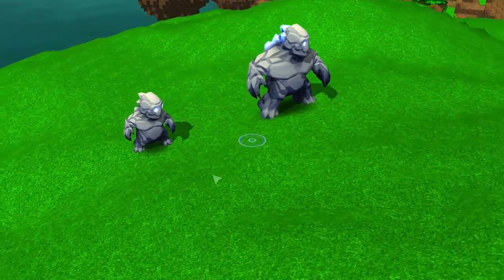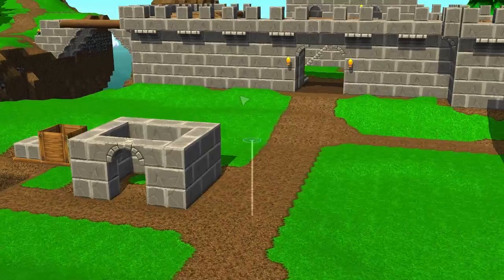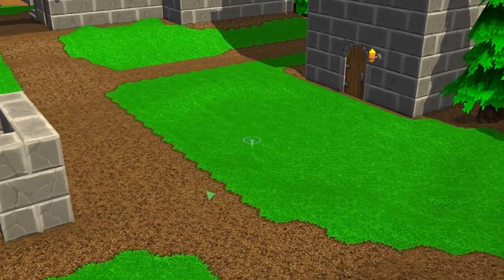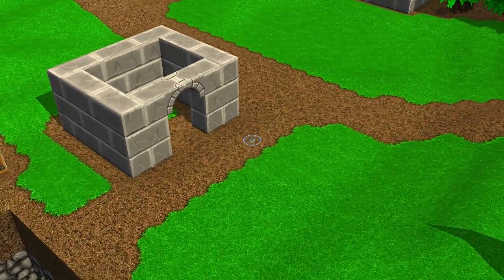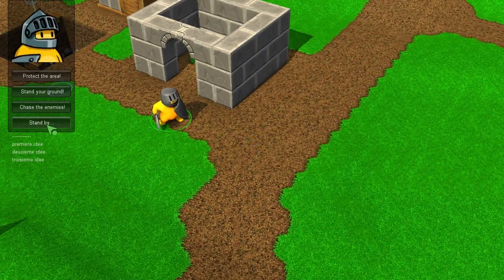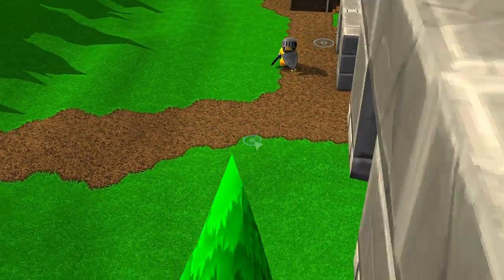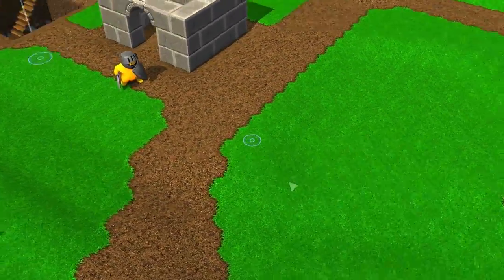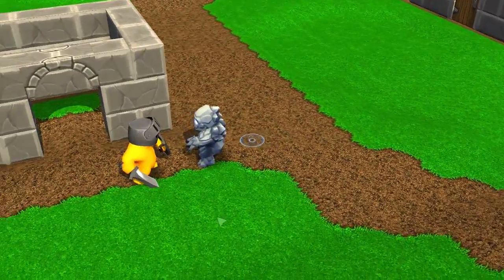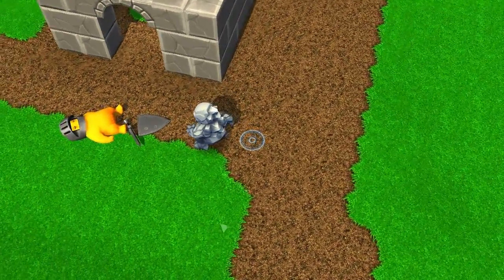Now I'll be showing you some fighting demonstrations. Back to our castle and the little outpost from earlier. I'll summon a warrior and ask him to stand his ground, so he won't be moving and will be attacked directly by the Corruptron. They're basically exchanging hits, blocking each other's attacks, and eventually killing each other. The Corruptron wins this time.